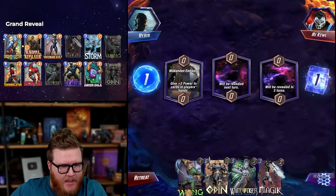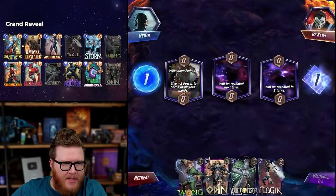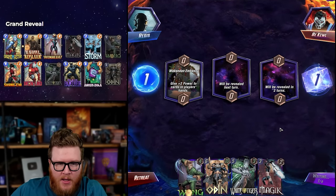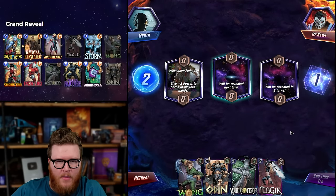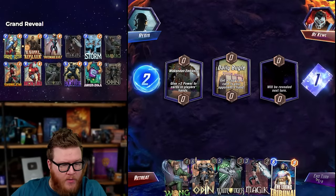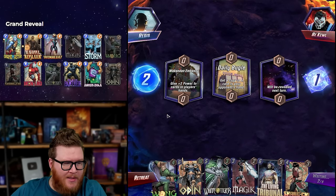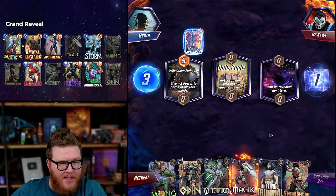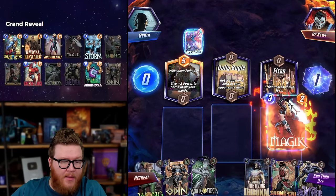Spicy hand here — maybe we just go classic this game. Looking pretty good to be honest, it's hard to lose this sometimes. As fun as all the Black Panther shenanigans are, the classic line looks pretty fun too. Daily Bugle Tribunal — so this is like a fancy Living Tribunal deck. That's tough — I think we need Black Panthers to beat that. Oh, Black Panther — speak of the devil!